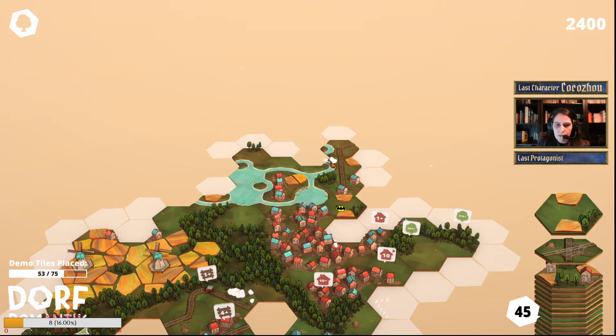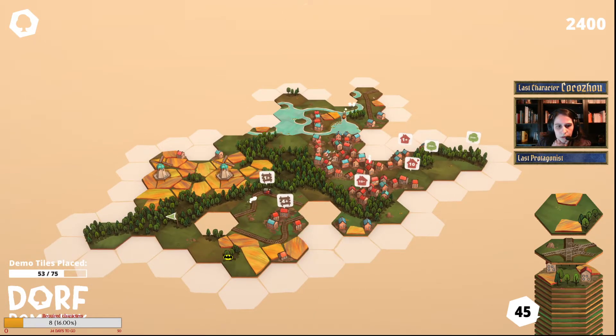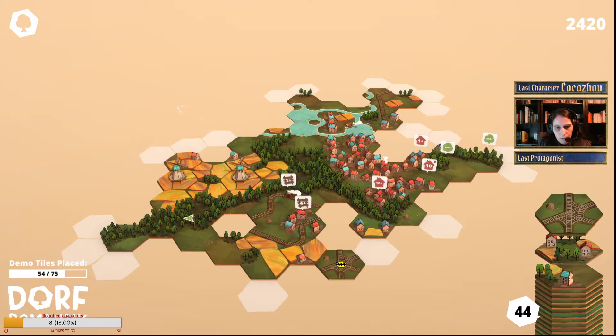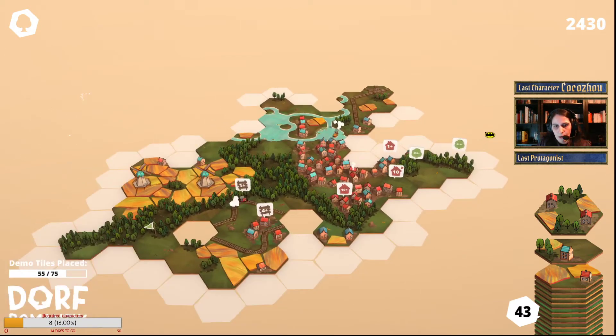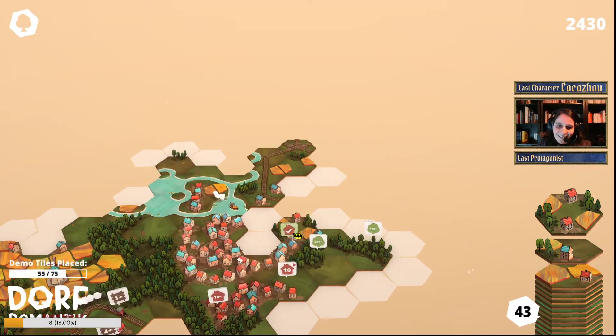There are some houses there, so maybe I can link them. Not really helpful. Maybe this way — there's a fork but we can't do anything with it that way. Let's just go this way. Still missing one little house there — can we do anything about it? Yeah, we can't do better than that.